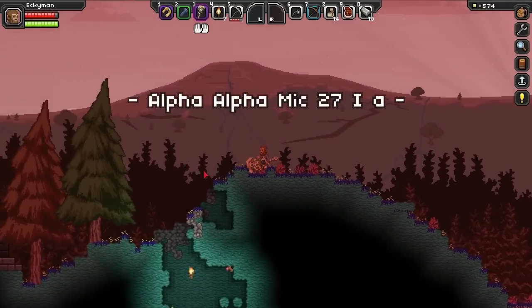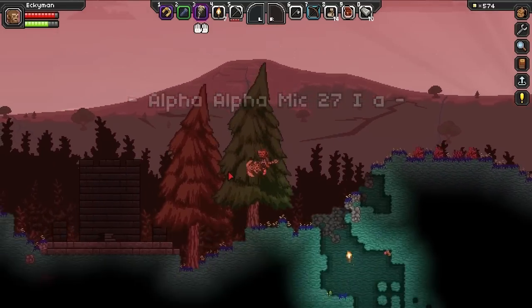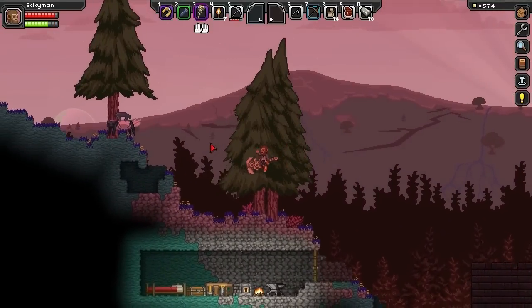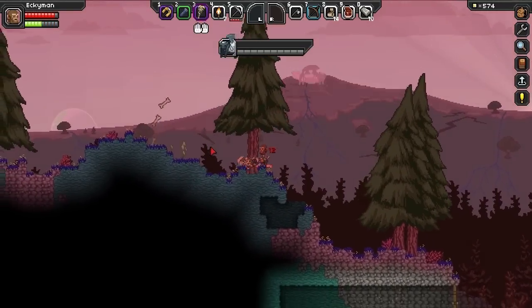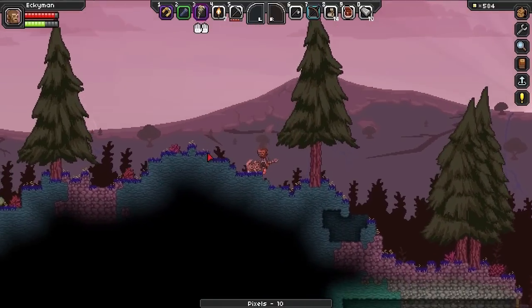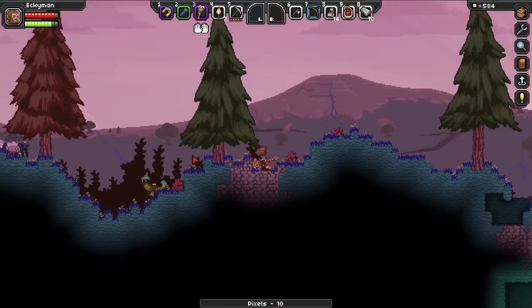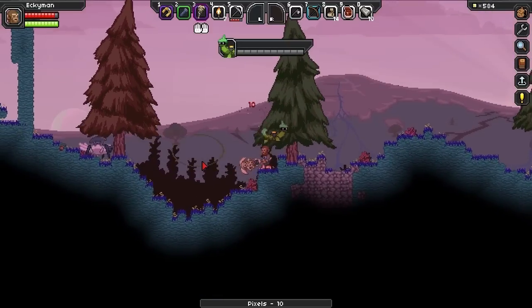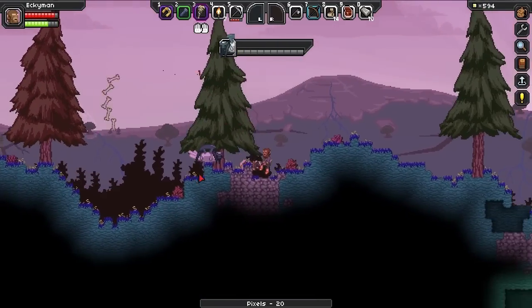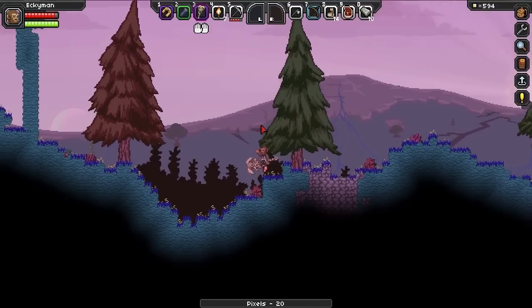Oh, and we also got this double jump as well, which is pretty cool. We're going to have a bit more of an explore, see if we can find some more coal. We did get some coal into our spaceship so we have got some fuel. Pretty cool. I really like this new weapon.